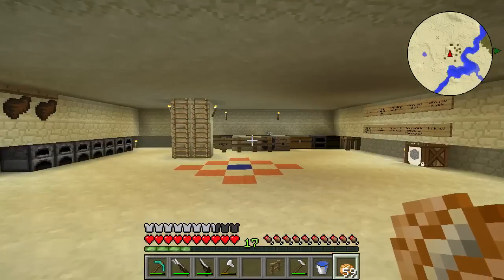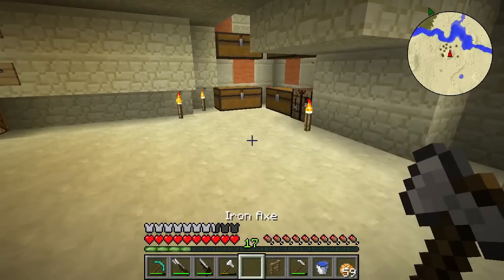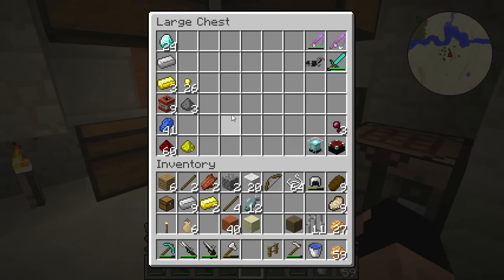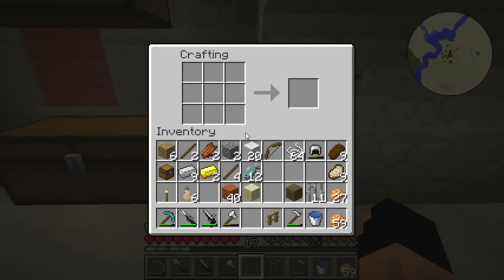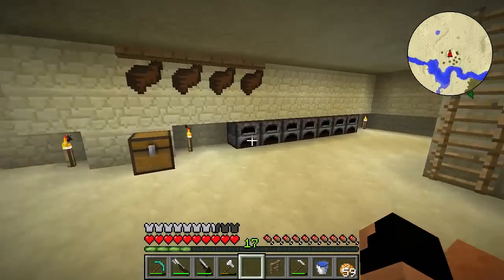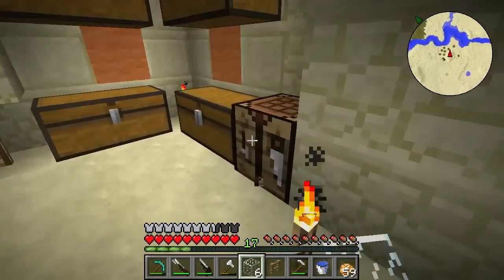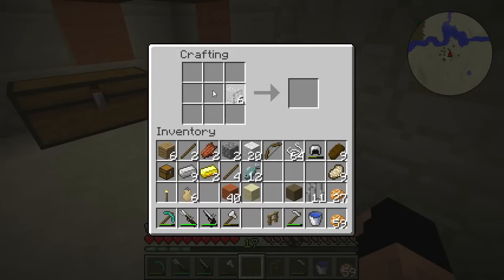I did not end up finding any squid out there, which is not a big deal. I'm sure we'll be fine with the white balloons, but I thought it would have been cool to have a different color. Our glass is cooked — very awesome! Let's go ahead and take this and make our paned glass just like this.